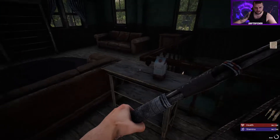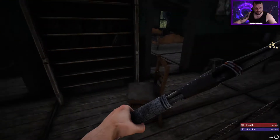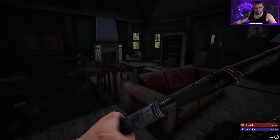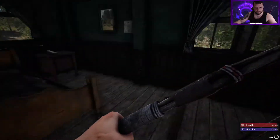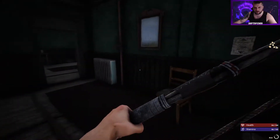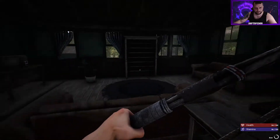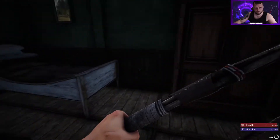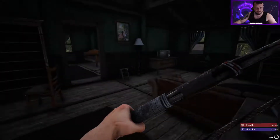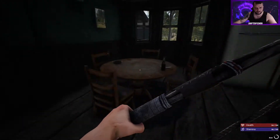These houses — I feel like when there's a second floor it usually has a blueprint in it. I'm really hoping we get the advanced workbench so we can make bone arrows and some other stuff. Well, this house was a little bit of a letdown — didn't see any blueprints and it felt fairly empty.